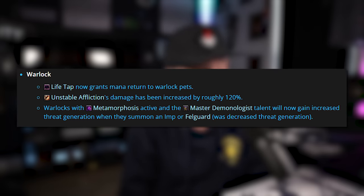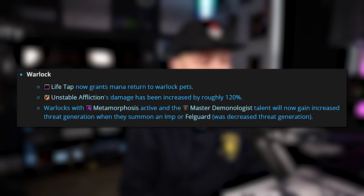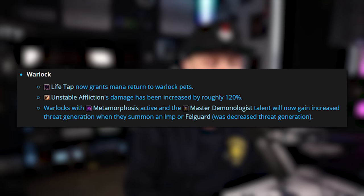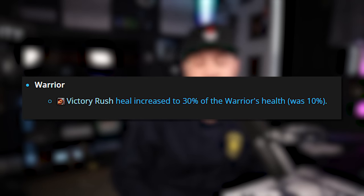For Shamans, there's a slight nerf: the internal cooldown of Overcharge has been increased to 3 seconds. For Warlocks, Life Tap now grants mana return to Warlock Pets, which is enormous. Unstable Affliction's damage has been increased by roughly 120%, and yes, this includes the Dispel Burst damage — quite a big buff, and Warlocks are going to be pretty hard to fight in PvP. Warlocks with Metamorphosis active and the Master Demonologist talent will now gain increased threat generation when summoning an Imp or Felguard. For Warriors, Victory Rush's heal has been increased to 30% of the Warrior's health, up from 10%.